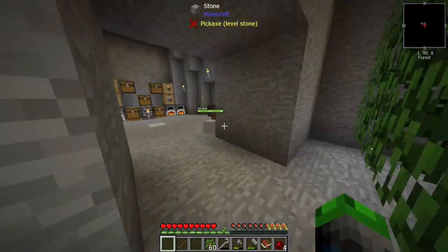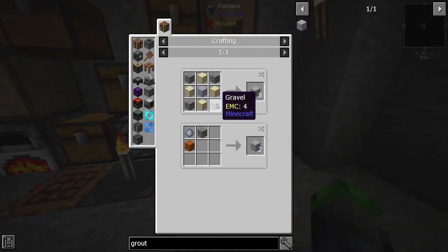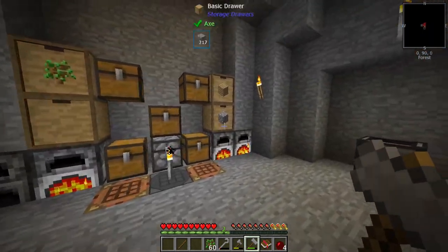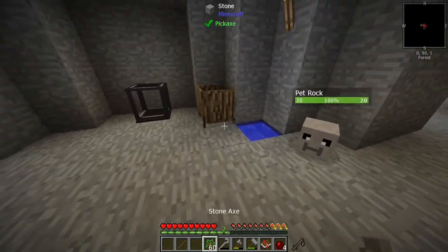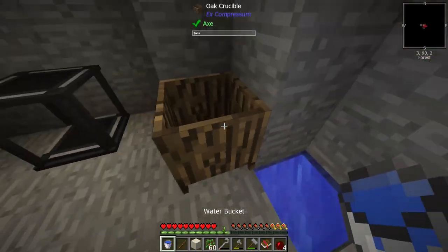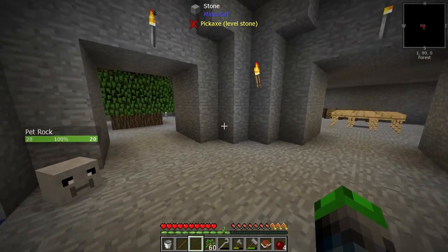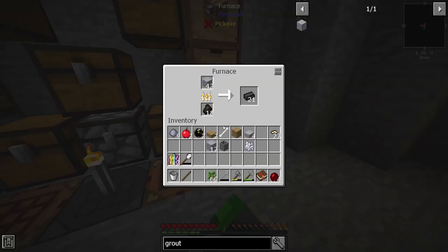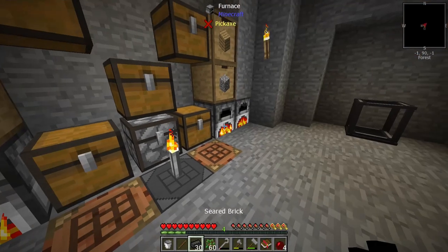I have some grout smelting up right now. To make grout all you need is gravel, sand, and clay. With the hammer method you smack cobble into gravel, gravel into dirt, dirt into sand, and sand into dust. Then you take some dust, put water in a bucket, and combine them — very simple. I'm also making some charcoal because I'm running low.